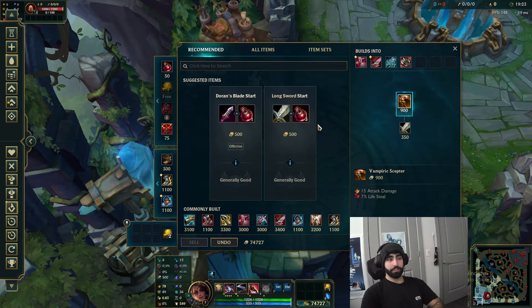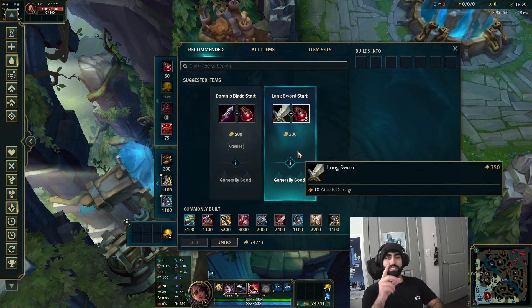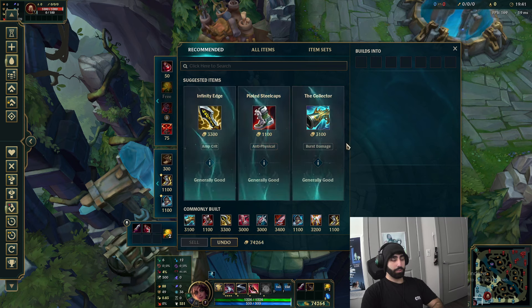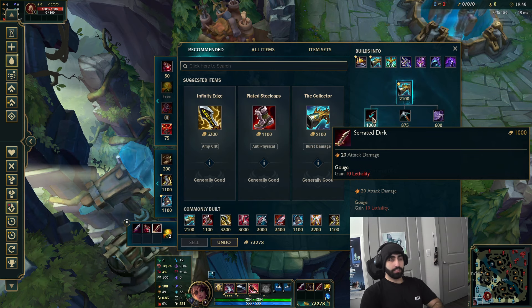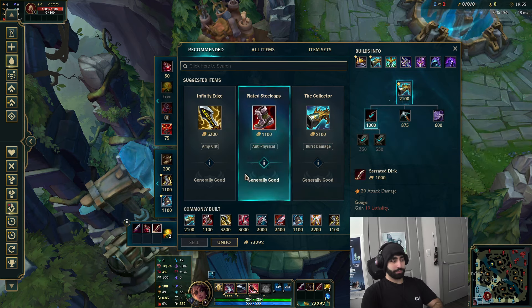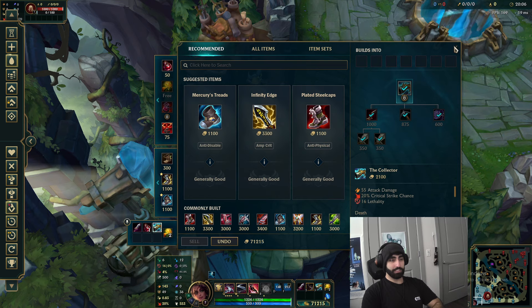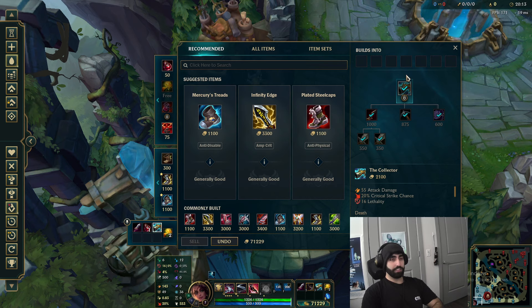For the build: the main idea is to go Doran's Blade almost every game. You could go Long Sword start if you're into a cancer matchup and need the Dirk fast, but Doran's is fine 90% of the time. Your win condition item is the Serrated Dirk - you need to be backing for this. I don't want to see you going for a Pickaxe unless it's unlucky. Dirk is the money, and with that Dirk you get the Collector. This is Samira's item - this is literally her gun. It synergizes with everything she wants.